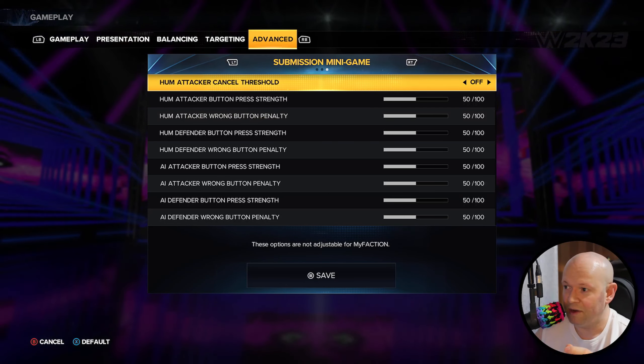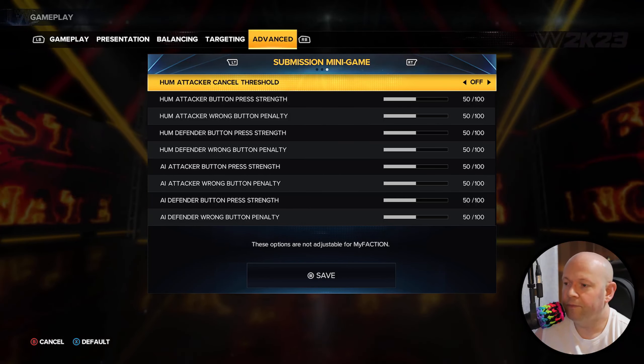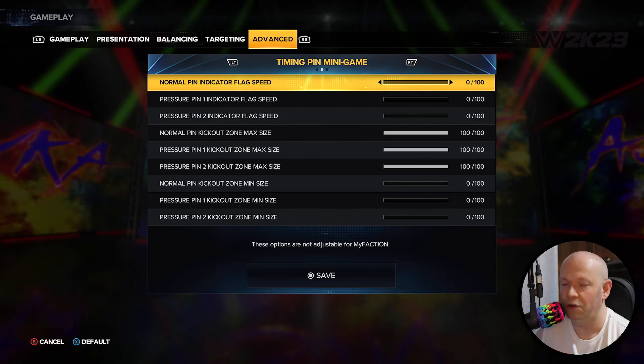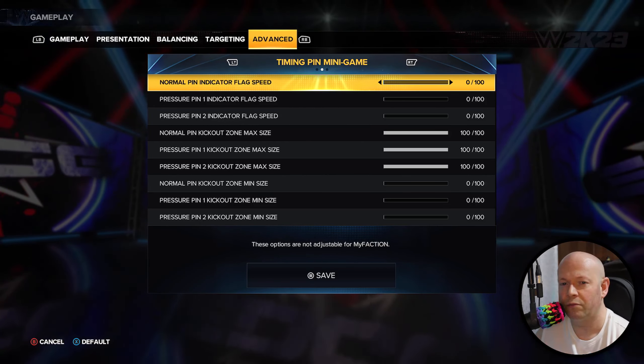I'm having a problem with the advanced pin difficulty settings, the timing pin minigame, and the submission minigame. First of all, understanding everything that they mean — which is why I haven't made the video. And specifically for the timing pin minigame, the settings are not carrying over to Universe Mode. So that's a huge problem.